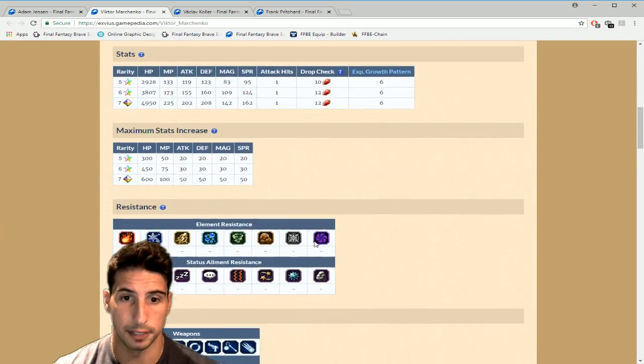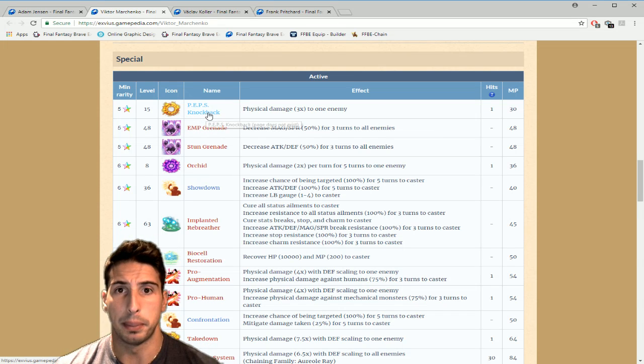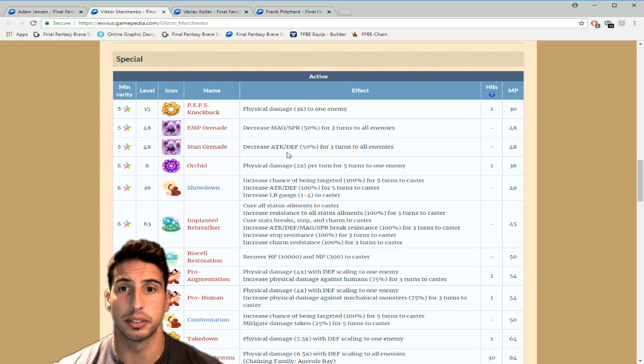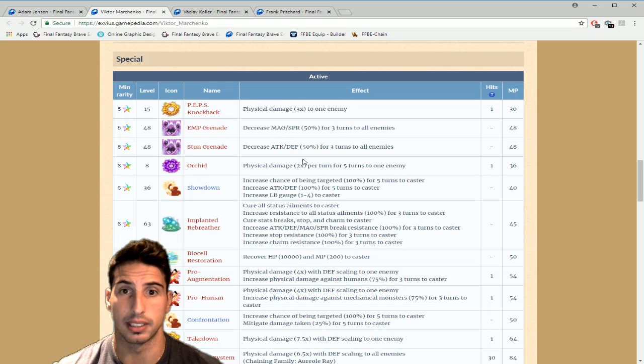Let's go over Marchenko's abilities. He has great breaking abilities. PPS Knockback deals physical damage three times to one enemy. EMP Grenade breaks magic and spirit by 50% for three turns to all enemies, and Stun Grenade breaks attack and defense by 50% for three turns to all enemies. That 50% break is actually better than Warrior of Light and Bosh — the only difference is Warrior of Light breaks attack and magic, while Marchenko breaks magic and spirit, and attack and defense. 50% is really really good.